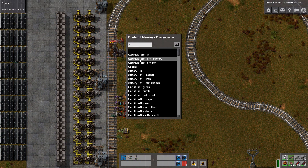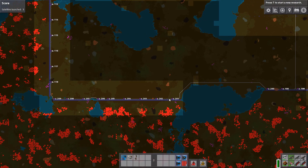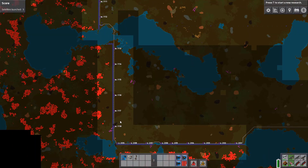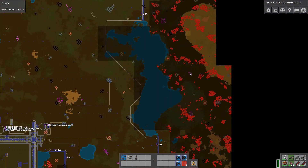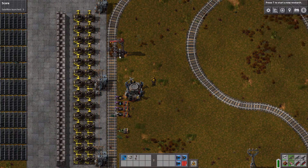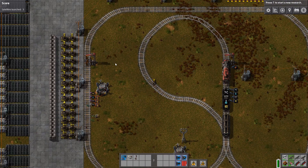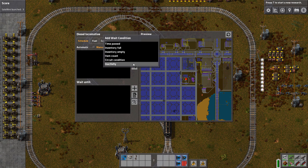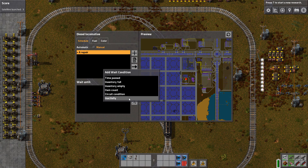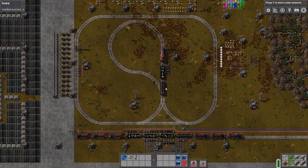Rename everything to something you can remember. What I did is I set up all the stations — S for the lower, W for the left, I for the upper, and X for the right — but we're going to set this one to Z1 because this is for our repair system. We set this train up to go to itself, repair, and wait until inactivity or until time has passed — a long time — because now it will start every 200 seconds and begin running around.